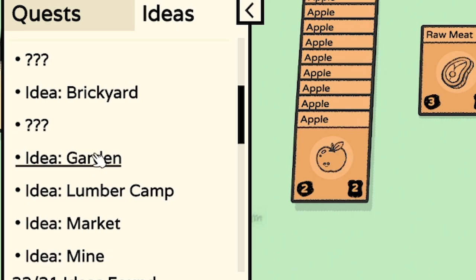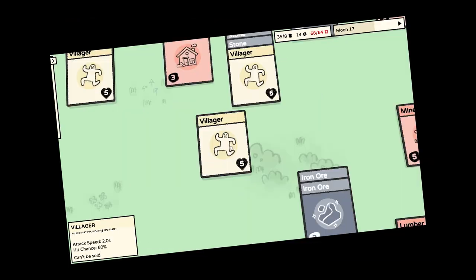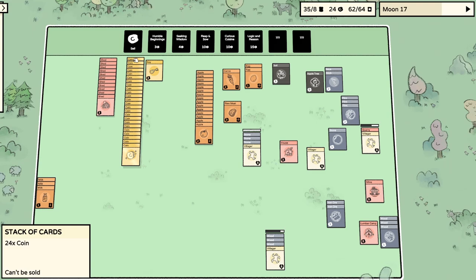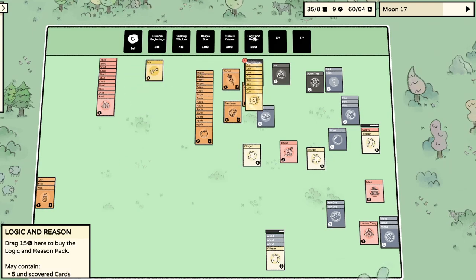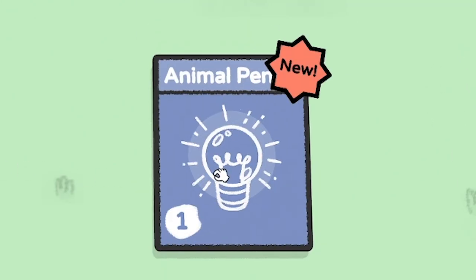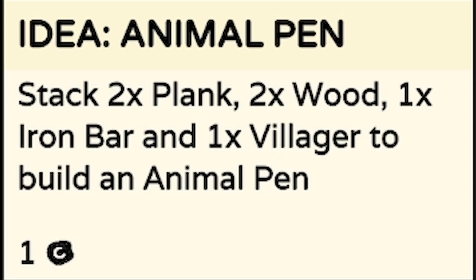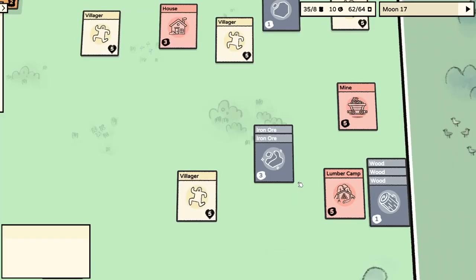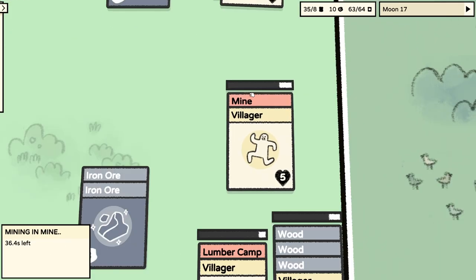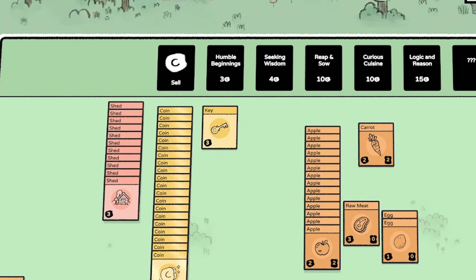Our baby is about to grow up - now they're a villager. We've got some planks and some bricks, so we'll sell both of those for five coins each. Then we'll drag the coins into the Logic and Reason pack. We open it and get a tree, a brick, a rock, and an animal pen! My cow has been going mental escaping, but the animal pen requires two planks, two wood, and one iron bar. I still don't know how to make an iron bar. Maybe it's just three iron ore - that's how you make planks. I'll put someone in the mine and if it is that simple, I'll be so annoyed.